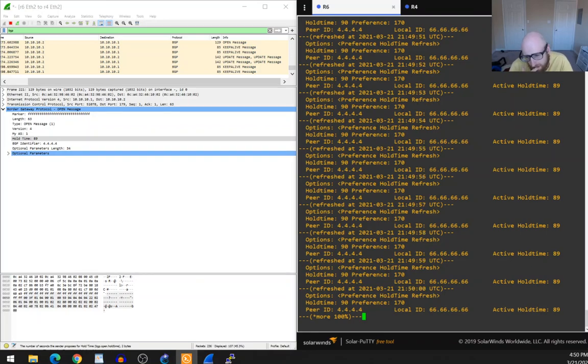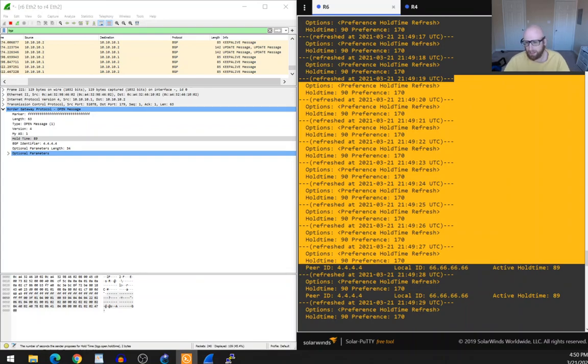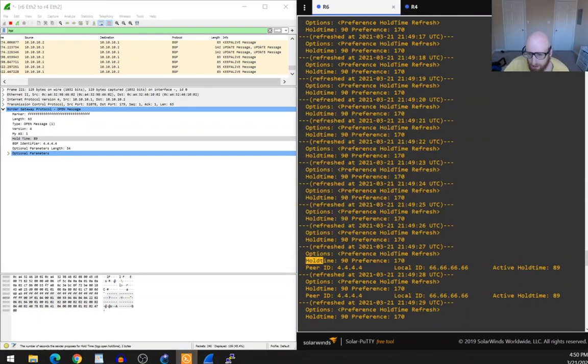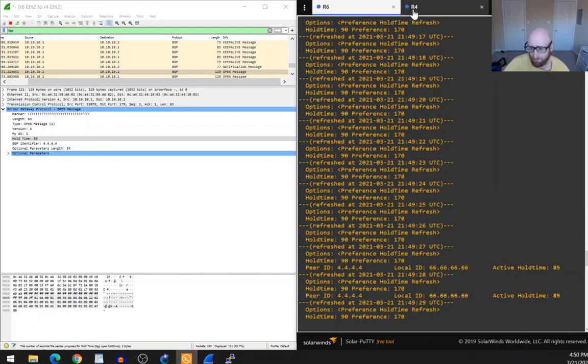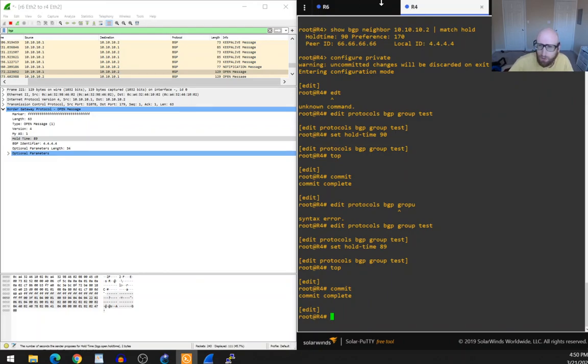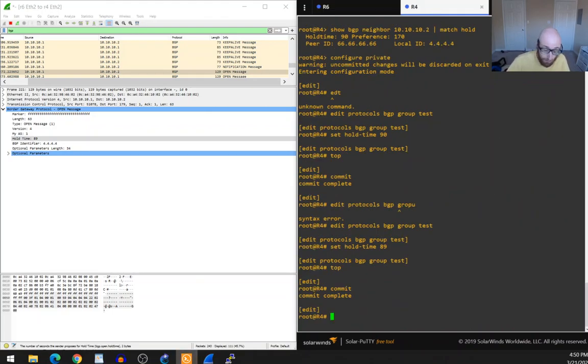Looking more carefully, there's an extra field: 'Active Hold Time.' If I scroll up to before the connection was established, you didn't have that value. This is actually nice — it shows what the hold time is configured as (90) and separately shows the Active Hold Time (89), which is what's actually being used because a lower value was received in the Open message.